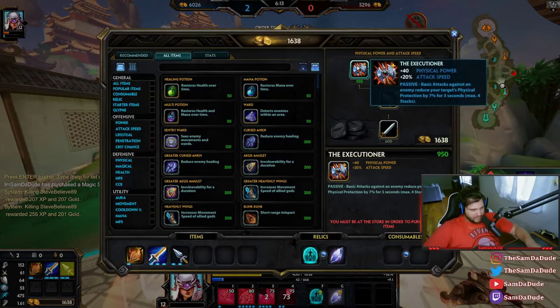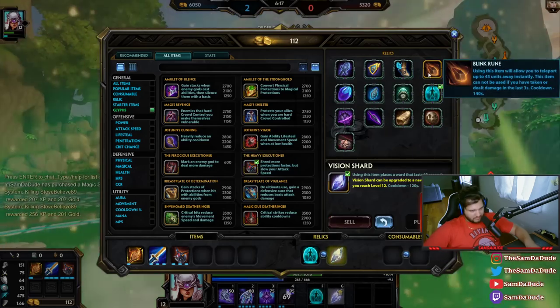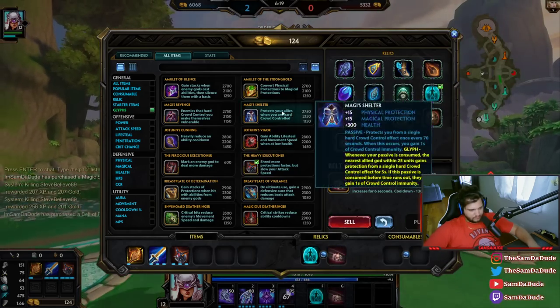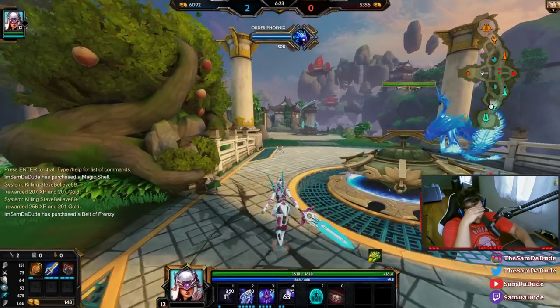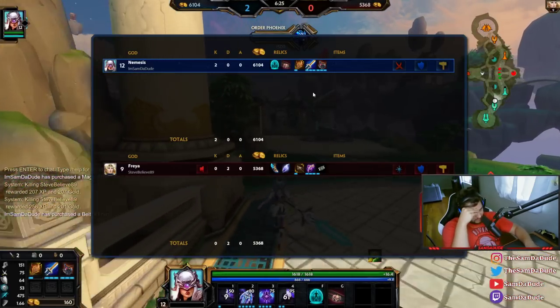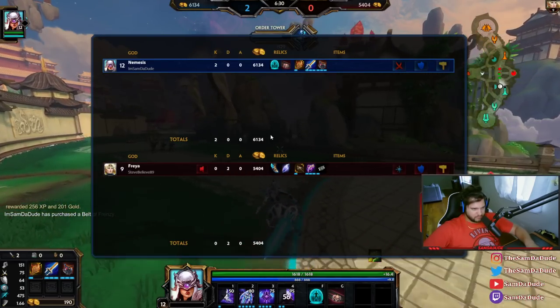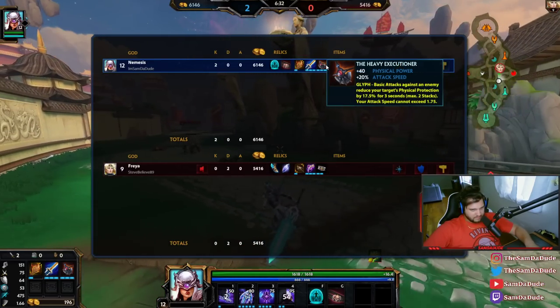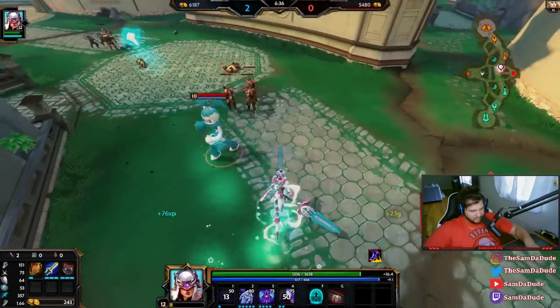All right, I got my full Heavy Executioner. And I'm going to go Frenzy too. I'm almost at max attack speed already — 1.66 attack speed. Max attack speed for me at the moment is 1.75 because of Heavy Executioner. But I just want you to see how much damage this is going to do.